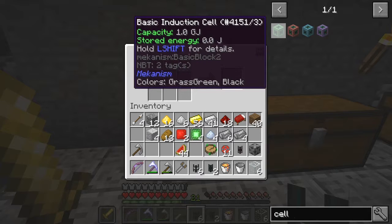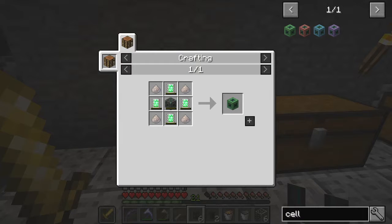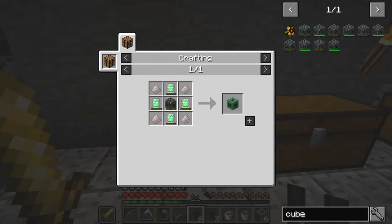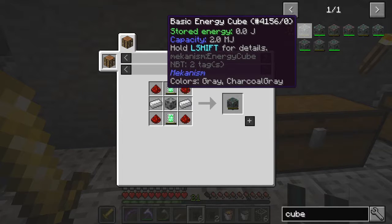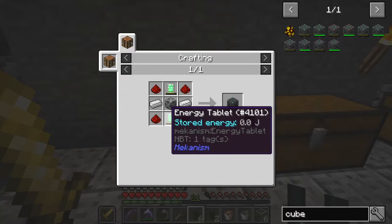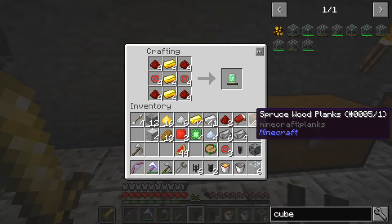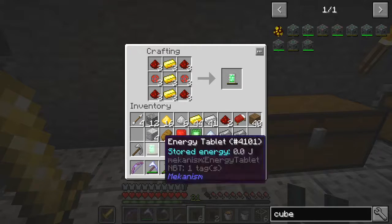It's this one — basic indu... that's actually a cube, not a cell. So we need these energy tablets. Do we have enough? We need two of these — I can do four. That's good.